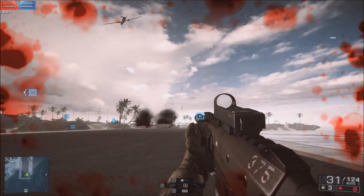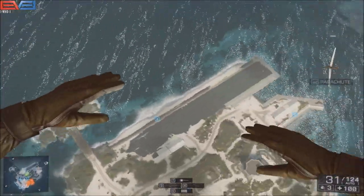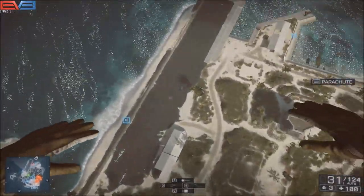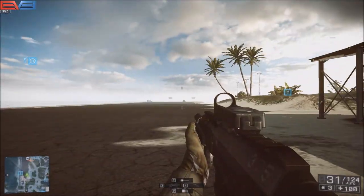Right before you hit the ground, open your parachute, then press back on your keyboard or controller. On the PC, that's Spacebar and S at the same time. And there you are, still living after an extreme fall.